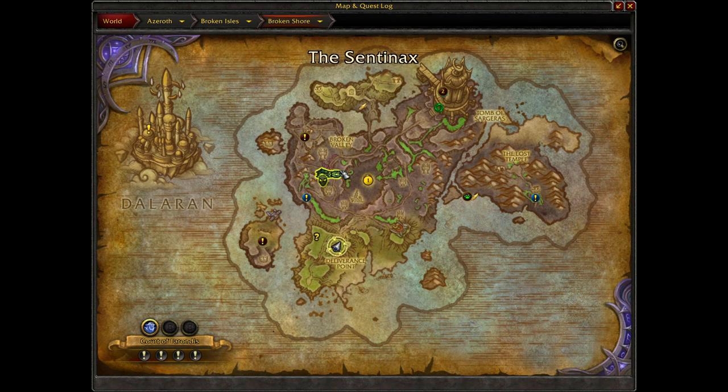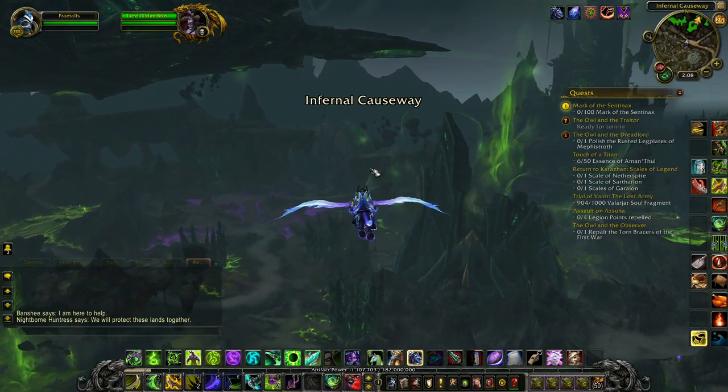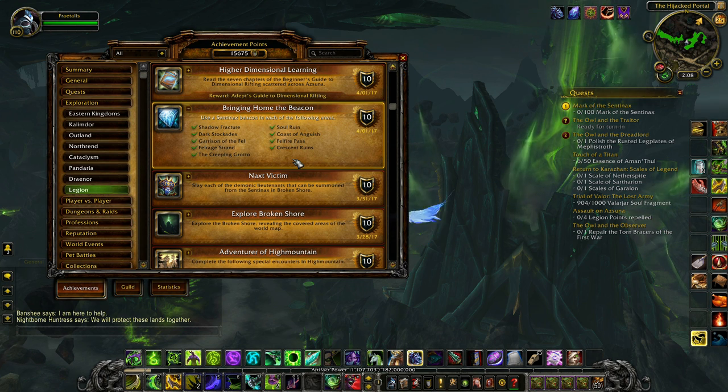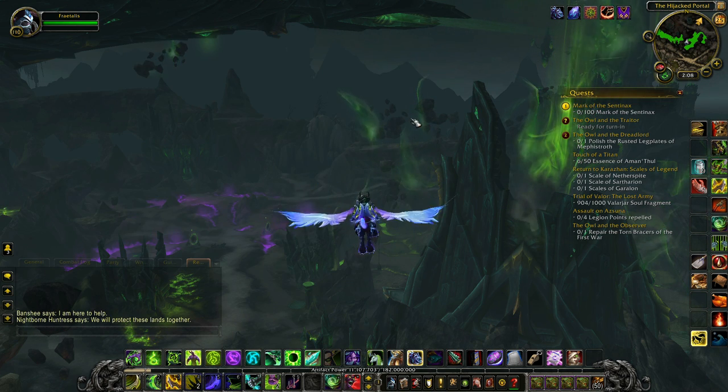The Sentinax is a Legion ship that moves around the Broken Shore zone to different sites. When you defeat demons underneath the Sentinax, enemies will drop Sentinax Beacons as well as Nether Shards. To easily see all of the locations where the Sentinax can be found, check the Bringing Home the Beacon achievement under Exploration Legion.